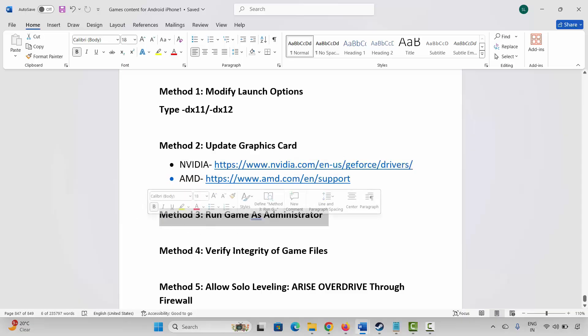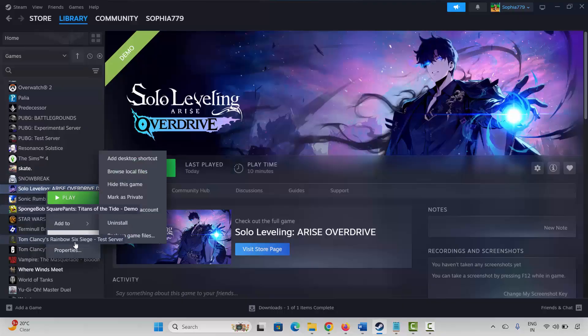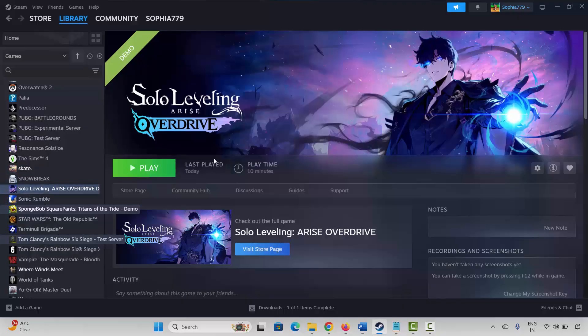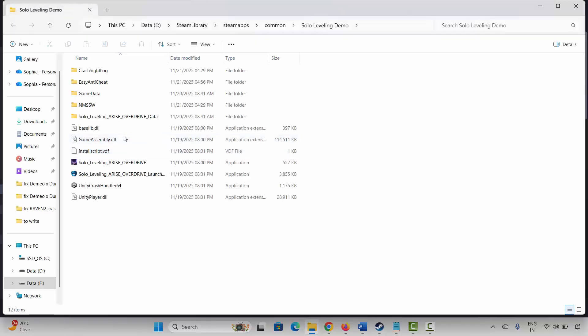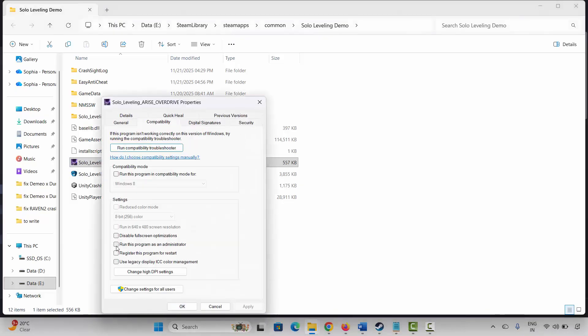The next solution is to run the game as administrator. Go to Steam, under library section, select your game, right click on it, click on Manage, then click on Browse Local Files. This will take you to the game folder. Select the game executable, right click on it, click on Properties, click on Compatibility, select Run This Program as an Administrator, click Apply and OK, and launch the game.